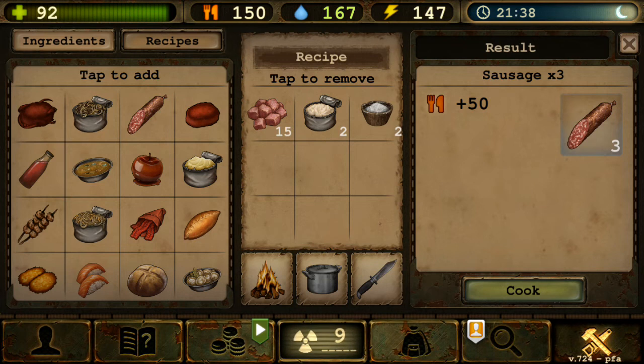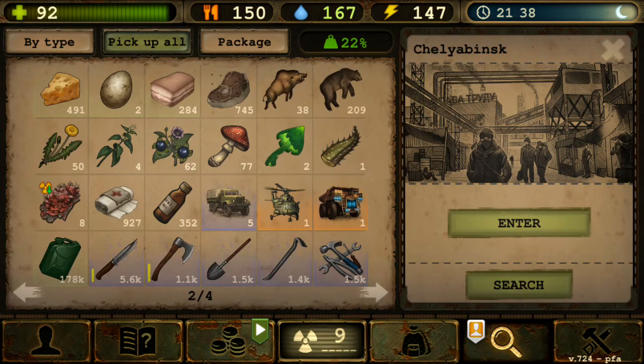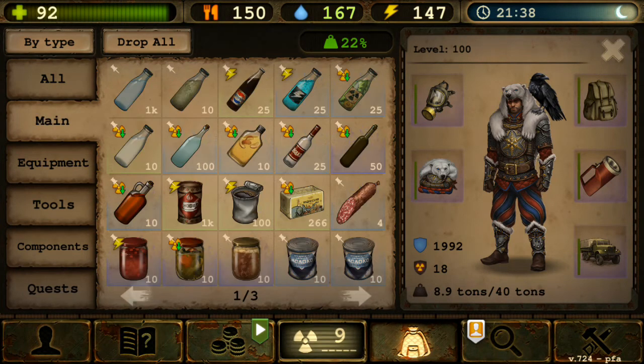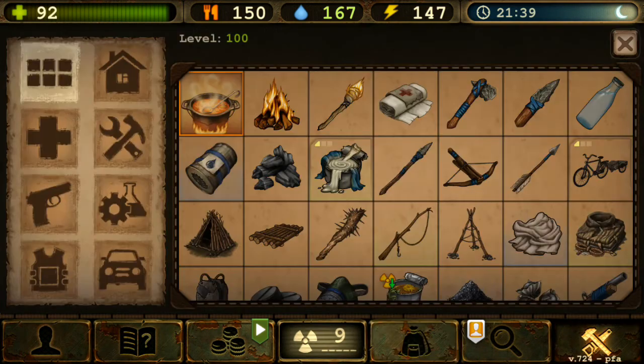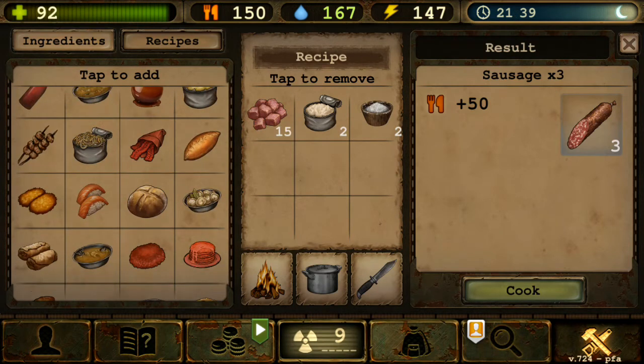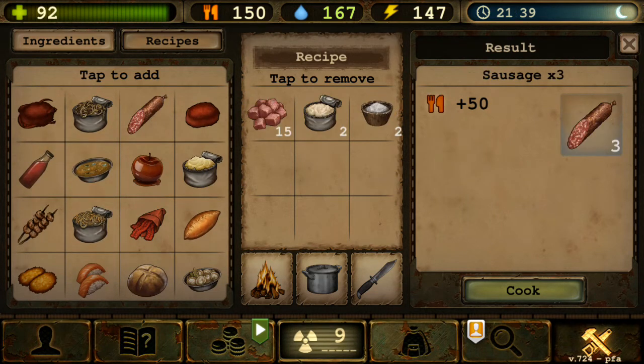Sausage gives you 50 food. Interestingly, at the moment it doesn't have an expiration date, which is a bit weird since sausage is perishable. But being processed meat, I guess it lasts longer. It doesn't currently get used in any other recipe here, but there is actually one specific use for sausage I want to show you.